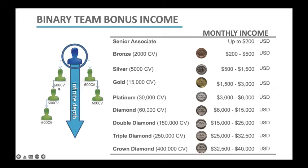Everybody who achieves their Prime Bonus Level 1 will add 600 points to your team. Once you are active with your 100 points and you have one personally enrolled associate active on the left with 100 points and one personally enrolled associate on the right with 100 points, you are now going to be a Senior Associate. As a Senior Associate, you can earn up to $200 US dollars.